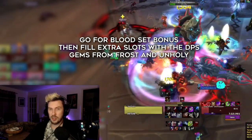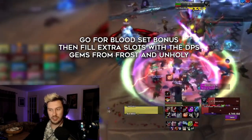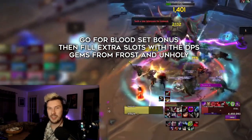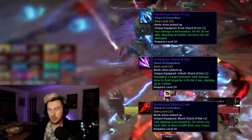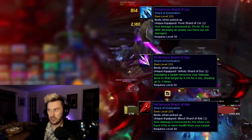For Domination Sockets, ideally you have all five slots. You'll run the DPS gem from each school — the DPS Frost one, DPS Blood one, DPS Shadow one — and then two others to complete whichever set bonus you want. For Subtlety you want to run Blood, so your final loadout should be Shard of Cor, Shard of Dyz, Shard of Zed, and the two other Blood ones.